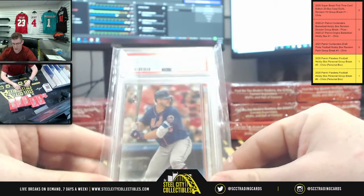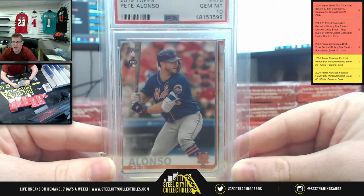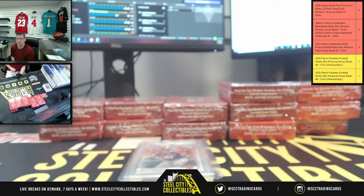How about a 2019 Topps Polar Bear, PSA Gem Mint 10, Pete Alonzo. Gem Mint 10 on the Polar Bear, Mr. Pete Alonzo.